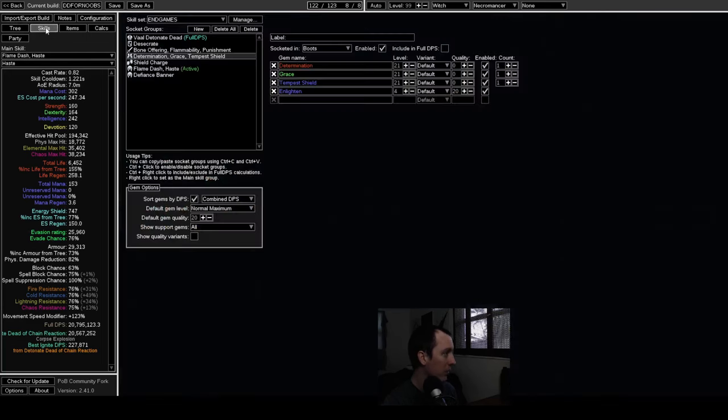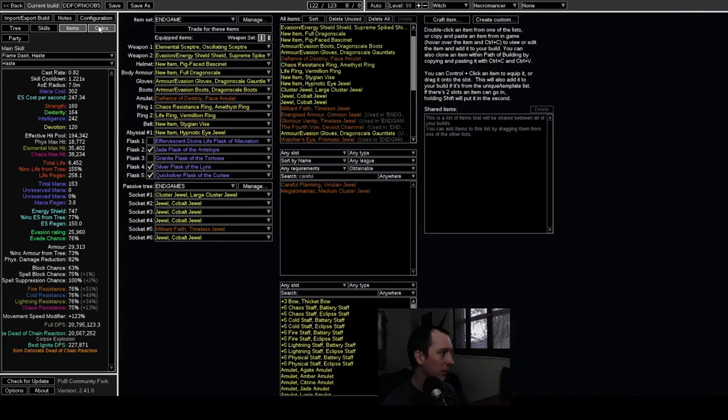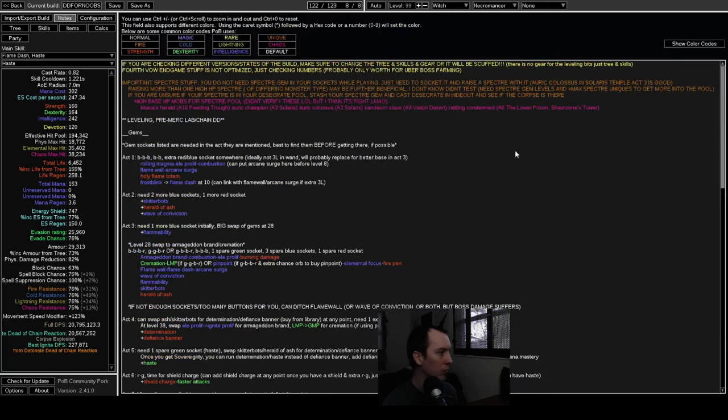So that's all the basic POB stuff — essentially three builds in one. Then there's a whole notes section which I'll quickly try to cover in case you need more help figuring things out as you progress.